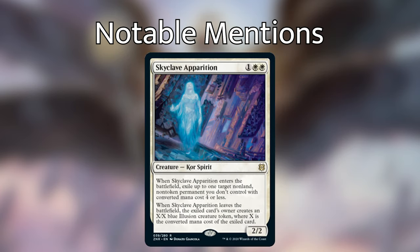Next is Skyclave Apparition. When it enters the battlefield, you exile up to one target non-land, non-token permanent you don't control with converted mana cost four or less. When Skyclave Apparition leaves the battlefield, the exiled card's owner creates an X/X blue illusion creature token where X is the converted mana cost of the exiled card — they don't get it back. There are a lot of really good targets that cost four or less: Smothering Tithe, Rhystic Study, a lot of people's commanders (which will go to the command zone but they get a token out of it — three mana to deal with somebody's commander is still really good), Lightning Greaves, Swiftfoot Boots, powerful swords. This card is really versatile and abusable with ETB effects.